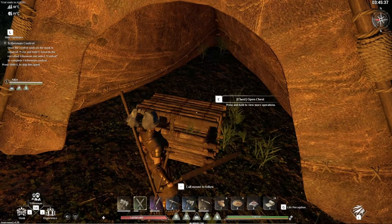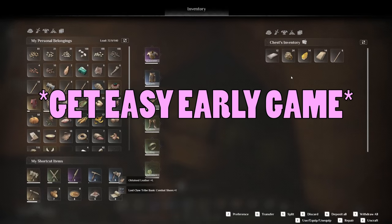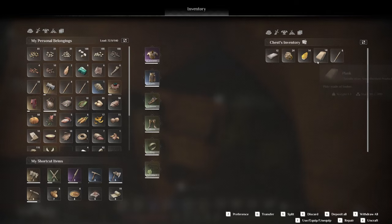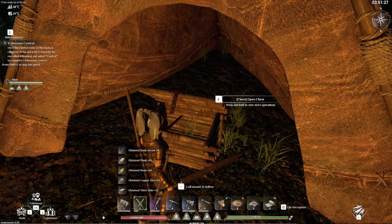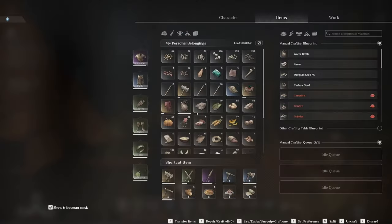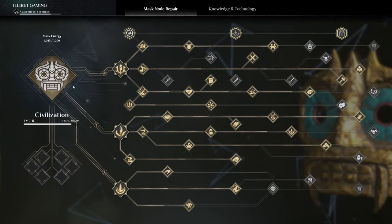Always keep an eye out for these boxes because they're going to give you some resources that you're not going to be able to get otherwise — some copper on occasion, gold, silver, and more. A whole bunch of good stuff can be found in these boxes, but you don't often find the green crystals or the fragmented green crystals, which you need to refill your mask energy.